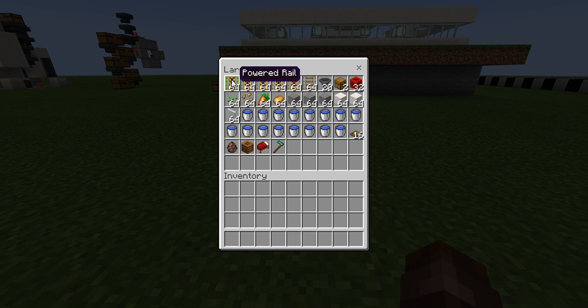You will need these resources: five stacks of powered rails, one stack of rails, 20 hoppers, two chests, 32 blocks of redstone, and four stacks of any type of seeds. You can have one stack of wheat seeds, one stack of beetroot seeds, one stack of carrots, and one stack of potatoes, or they could all be the same.